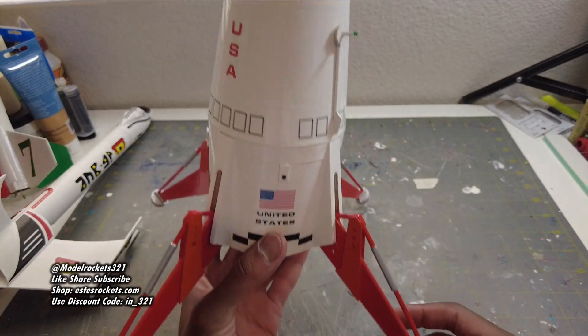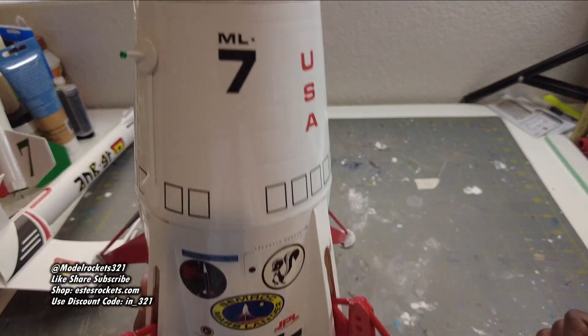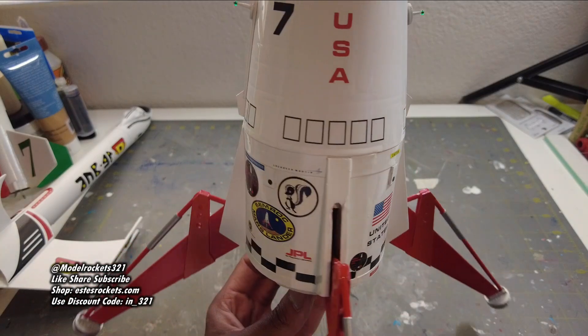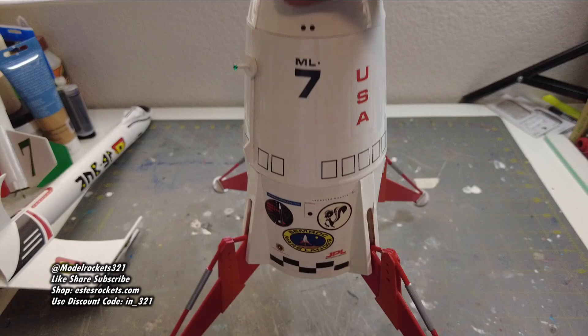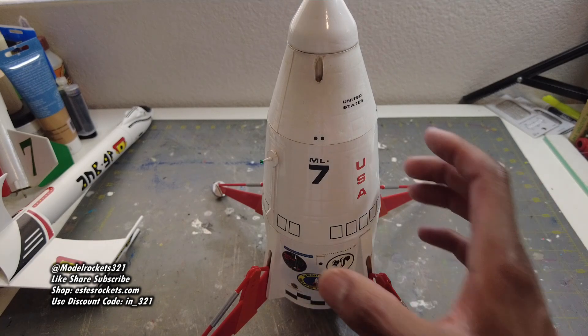I'm going to be replacing that parachute with something else — I think Apogee has a neat parachute with some striping, so I'll look over there and see what they've got. This one came back in one piece — everything's good, that's all you can ask for. As long as it doesn't nose dive into the ground, you are doing good. This is the Simroc version — I do have the other version too but this is my flyer. I put some insignias on it, just having fun, making it look like a real ship that would land on Mars. That is today's debriefing, guys — be sure to subscribe, drop a comment, support the channel. Use the discount code I_321, there's a donation link and a shop. This is Model Rockets 321, and I am out.